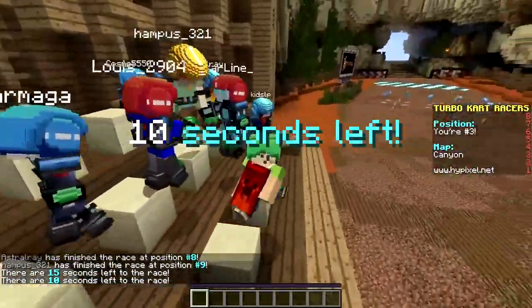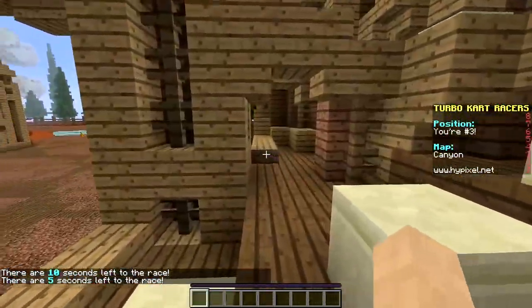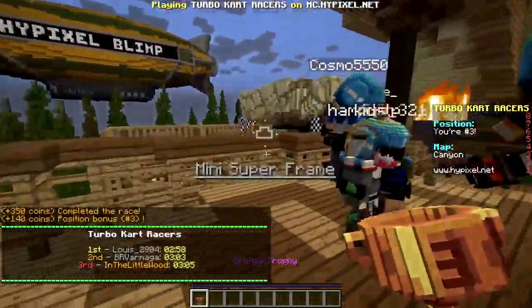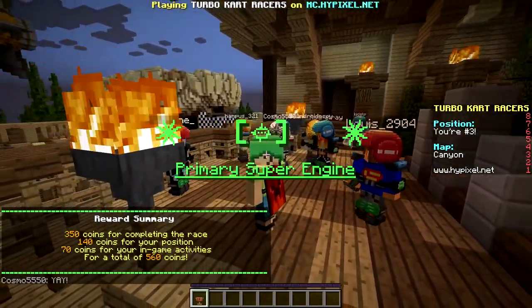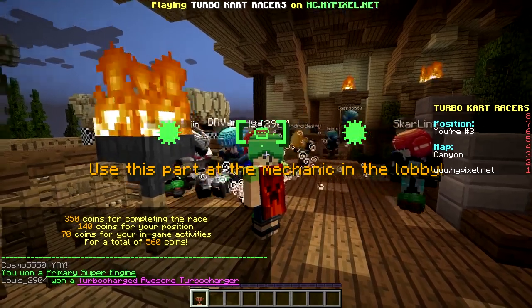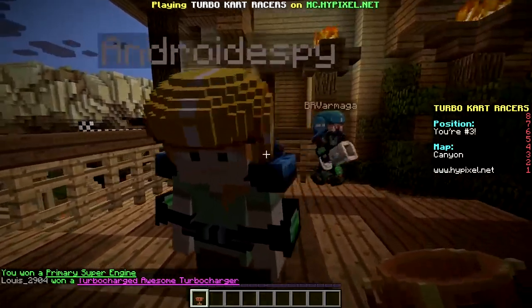So now basically when everybody finishes the race, it should come up on your screen. There are lots of different items or car parts that you can get. Sometimes you'll get a common one, sometimes a super rare one. Look at my trophy! I'm going to get an auxiliary awesome frame. Yay - I got the primary super engine! Somebody got a supercharger - oh my God, the turbocharged awesome turbocharger! That sounds amazing.